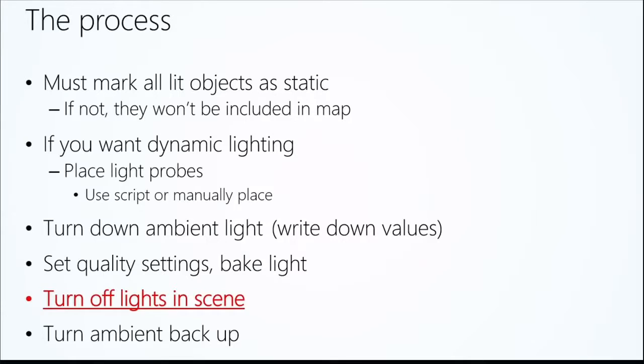It's very important to do the light baking process in order. First, you must mark all objects you want lit as static — if you don't, they won't be included in the lightmap Unity creates. If you want dynamic lighting, you need to place light probes around your scene that detect how light will hit those points for your dynamic objects.